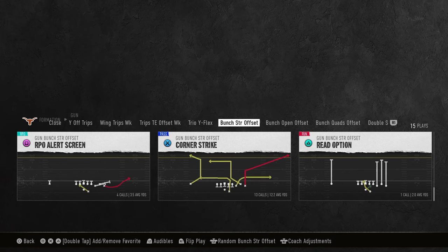Today's video we're going to be going over what I believe to be the best base play in College Football 25 — the best power play. This is going to be corner strike out of the Oregon playbook.